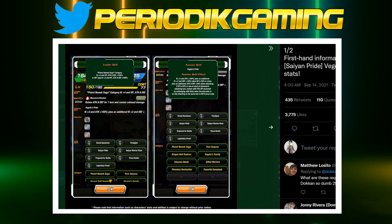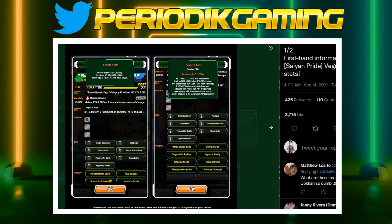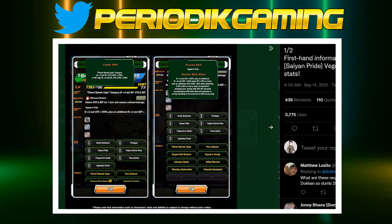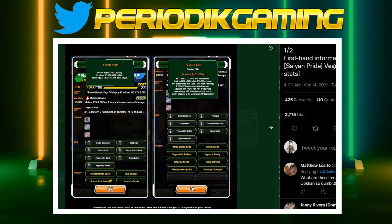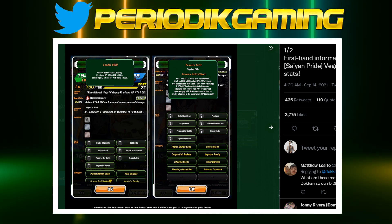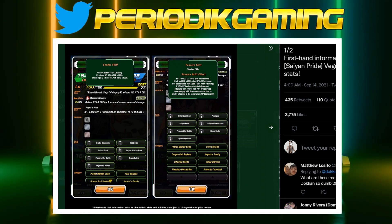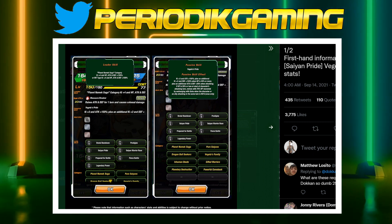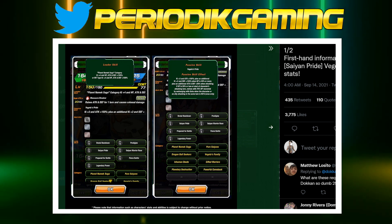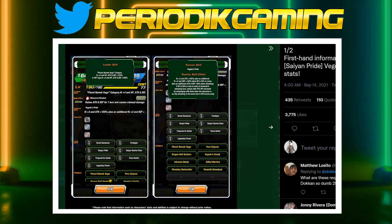People are upset about his revival mechanic. So let's go over it. I think the reason why people are upset is because it's worded in a way that seems more confusing than what it actually is. It says: if HP is 29% or less at the start of the character's attacking turn, revives at 70% HP recovered by exchanging with Goku when the character or an ally attacking the same turn is KO'd. That's essentially the revival mechanic — it is the awakening condition, the transformation condition, to LR Intelligence Cell.